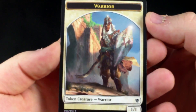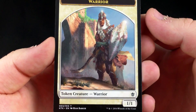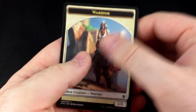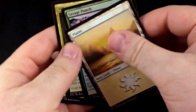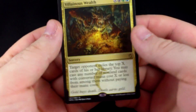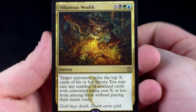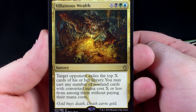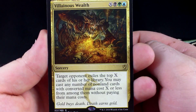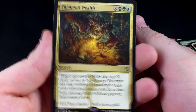Our rare is Villainous Wealth. We haven't had this card, so let's go over it. Villainous Wealth costs X, black, green, blue — it's a sorcery. It says: target opponent exiles the top X cards of his or her library. You may cast any number of non-land cards with converted mana cost X or less from among them without paying their mana costs.